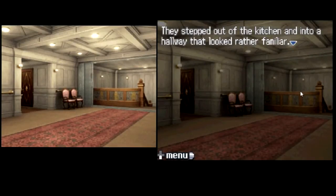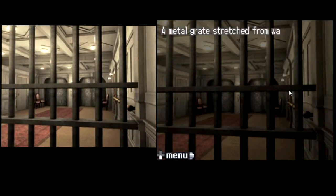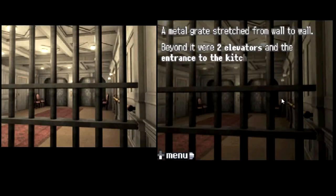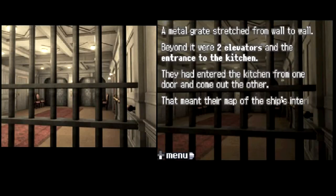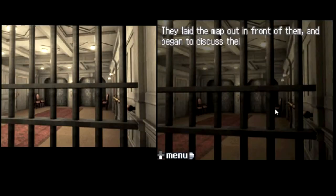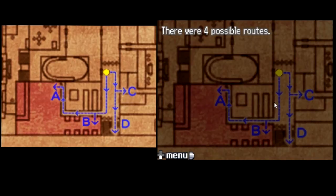They stepped out of the kitchen and into a hall that looked rather familiar. They were on the other side of the grate. A great grate stretched from wall to wall. Beyond it were two elevators and the entrance to the kitchen. They had entered the kitchen from one door and come out the other. That meant their map of the ship's interior was accurate. They laid the map out in front of them and began to discuss their next step. There were four possible routes: A, B, C, D.